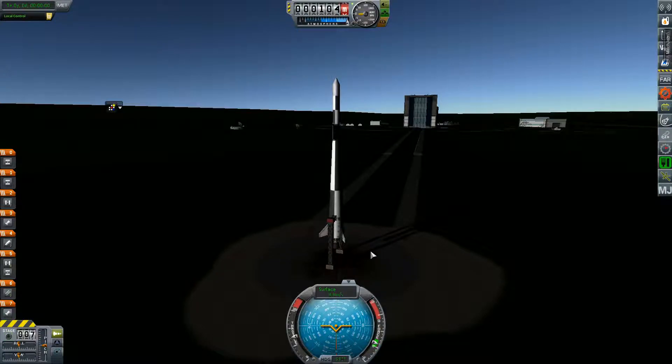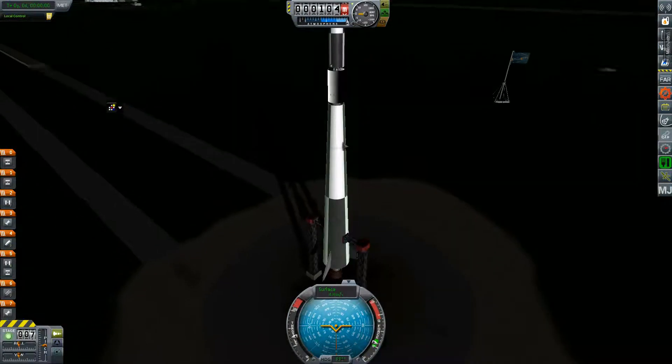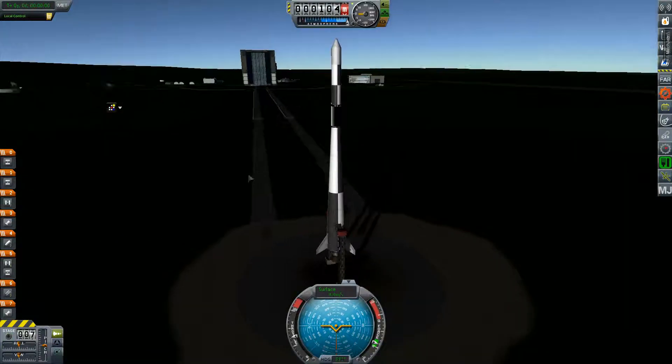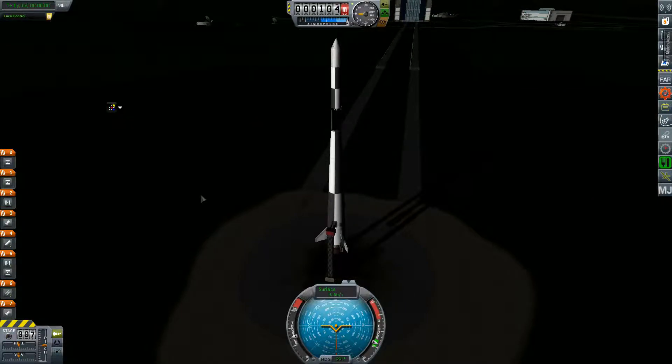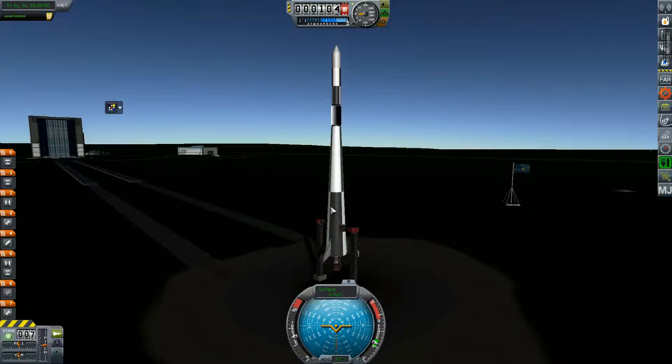Hello and welcome back to KSP Real Solar System Campaign. This rocket is a new rocket that I've prepared based on the design of the rocket we tried to launch into orbit in the previous episode, which I think fell short of about 1.5 km per second of delta V. In this rocket I've increased the size somewhat, but also removed some weight from the second stage and the actual satellites, which has boosted my delta V to 10.8 km per second.